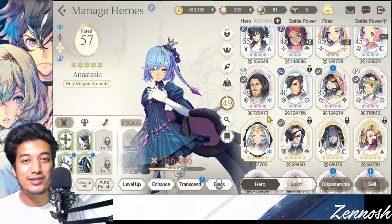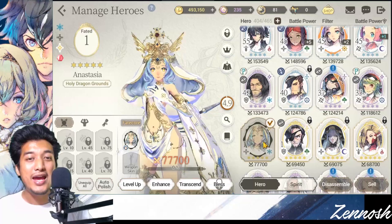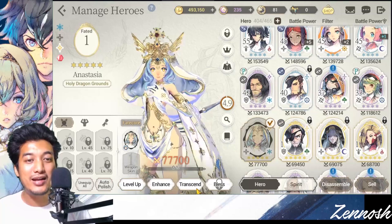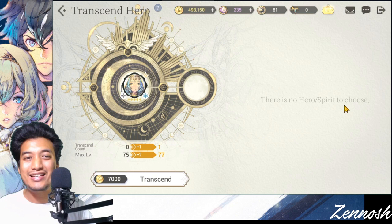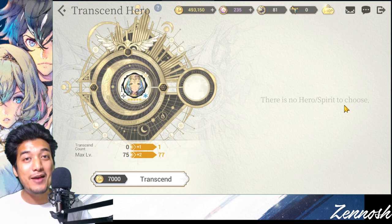First, let's talk about the transcending issue, because sometimes there can be an error when transcending even though you have a duplicate copy of that unit. When I click Transcend, the Anesthesia is not showing up — it just says there is no hero spirit to choose. This can be quite confusing for many players, especially beginners, and they've been asking me this question a lot in my YouTube comments.